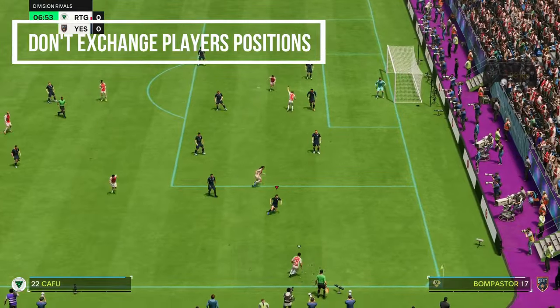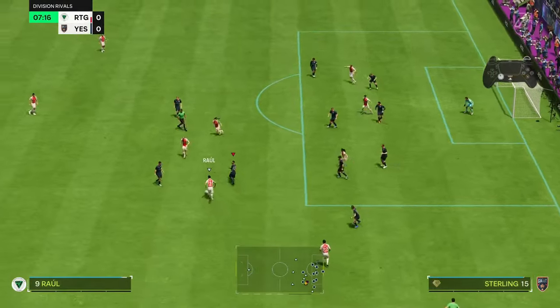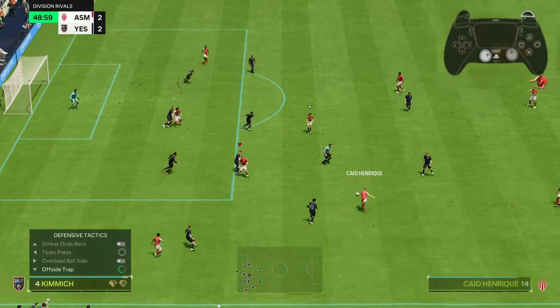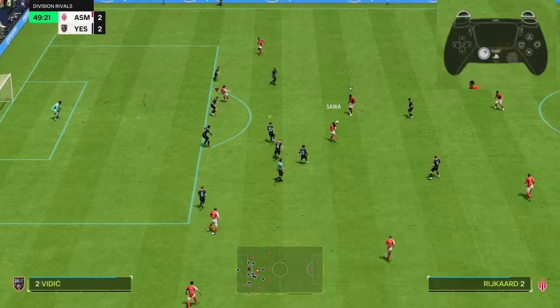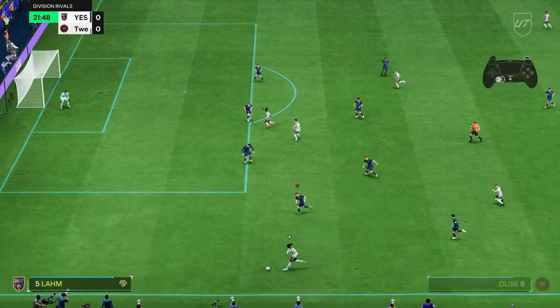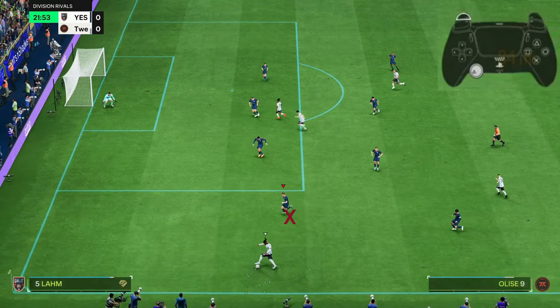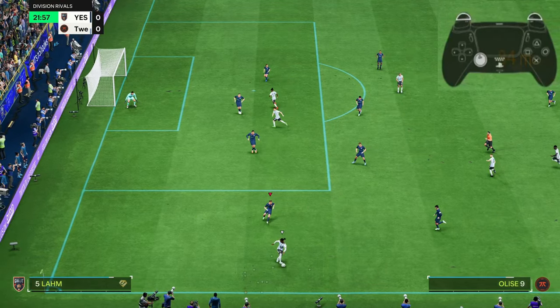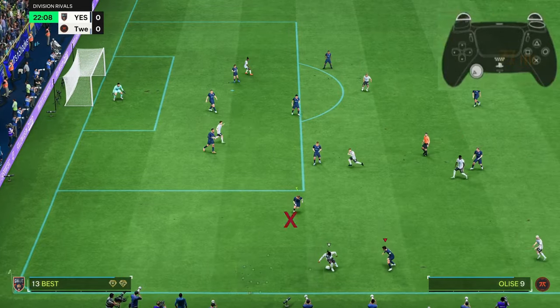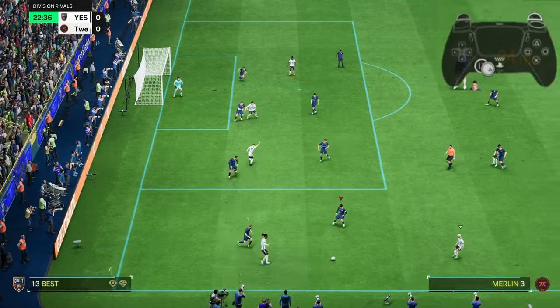Another way to maintain team shape is to avoid exchanging defenders to different positions. For example with Sergio Ramos and VVD in your back four — don't move VVD to Ramos's side unless it's necessary. Every defender should defend in their formation position. To achieve this, you have to master player switching. If the opponent is on the wing and you're defending with your fullback and the opponent recycles the ball, don't drag the fullback to swap positions with the winger — switch to the winger and defend with him. Whatever position the ball moves to, if you have a player available, quickly switch to that player and defend.